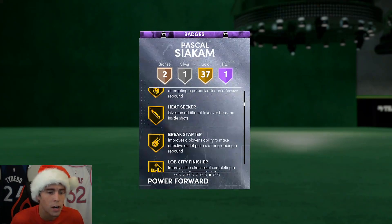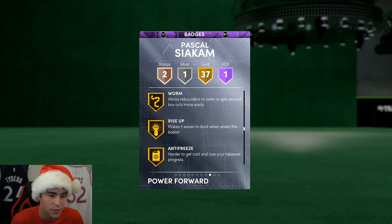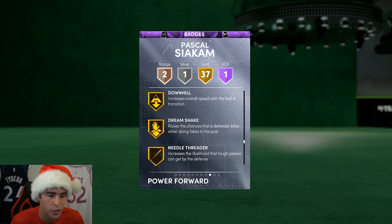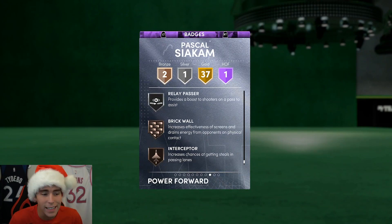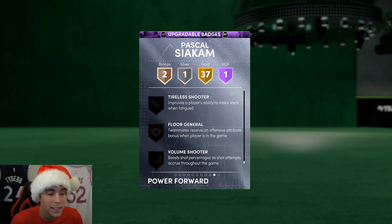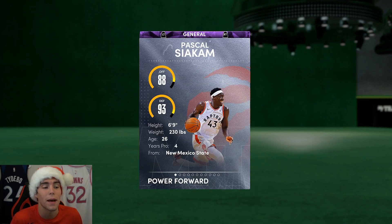37 gold badges including catch and shoot, corner specialist, fearless finisher, heat seeker, break starter, lobster, finisher rim, box clamps, heart crusher, intimidator, off-ball pest, rebound chaser, ties, fender, trapper, worm, blinders, steady shooter, hot shot, pro touch, rhythm shooter, downhill, needle threader, quick first step, green machine, hot zone hunter. He is absolutely incredible. You can put deep threes on him, upgrade that interceptor, and if you max him out he is one of the best power forwards in the game.